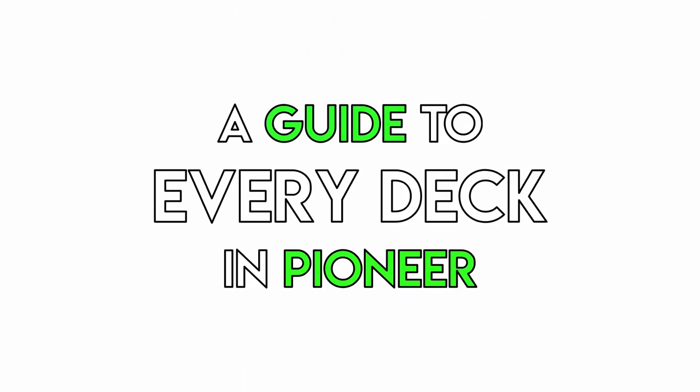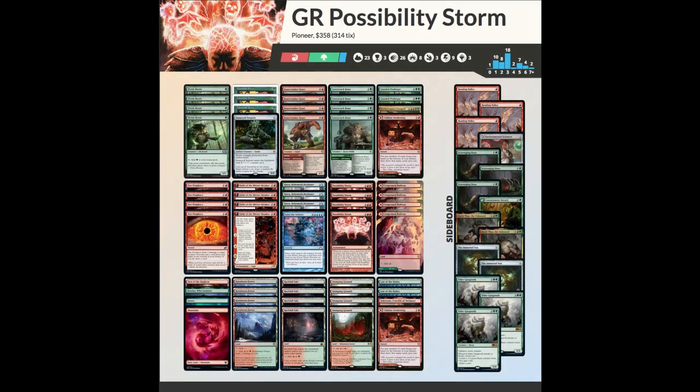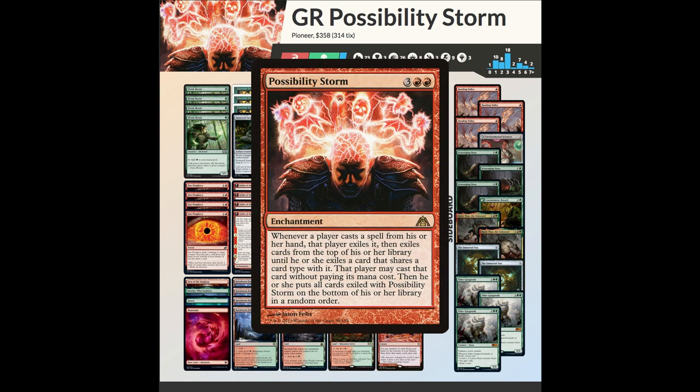Welcome to a guide to every deck in Pioneer. Today we're looking at Gruul Possibility Storm. Gruul Possibility Storm is a hybrid combo midrange deck that seeks to win with the combo-tastic troll card Possibility Storm, which states that whenever a player casts a spell from their hand, they exile it and cards from the top of their library until they hit another card of the same type and cast that one instead, then put all the other cards on the bottom of the deck.